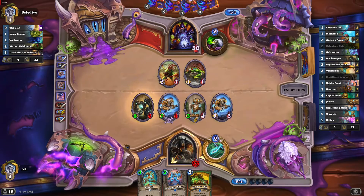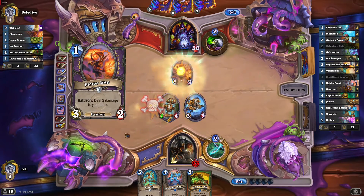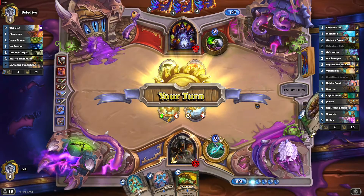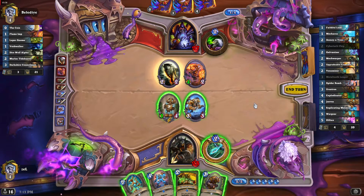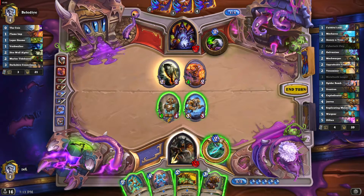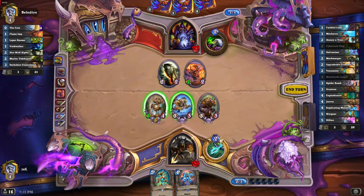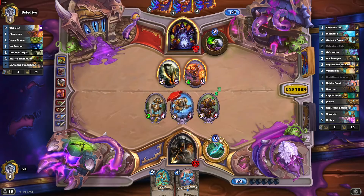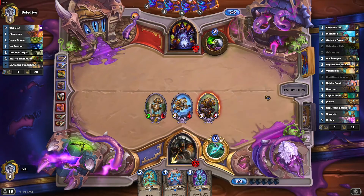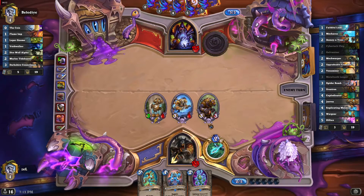This is a really good hand — we have the Cybertech Chip now. Jeeves is going to give him a card as well. Since we have Jeeves out, it's probably best to use two cards, so let's play Ursatron and Cybertech. We get one card from Jeeves. Let's trade efficiently. We should not have a problem with cards now, with the amount of cards we have from Cybertech Chip.